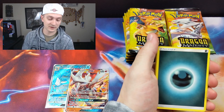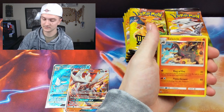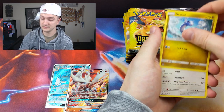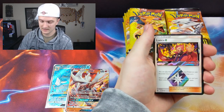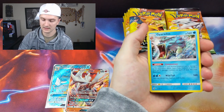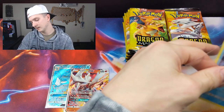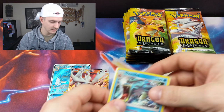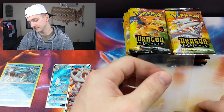Pack number three. Sidra, Salazzle, Dratini, another Dratini. Keep on cruising. Swablu. Then we've got the Lance Prism — it's a good looking card. And a holo Gyarados. The GXs couldn't continue, but we're going to sleeve the Gyarados and the Prism anyway. I sleeve a lot of cards.